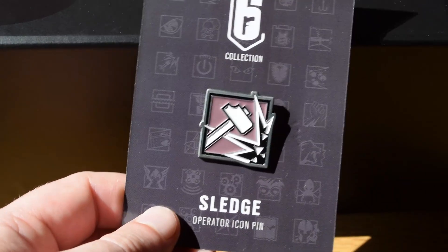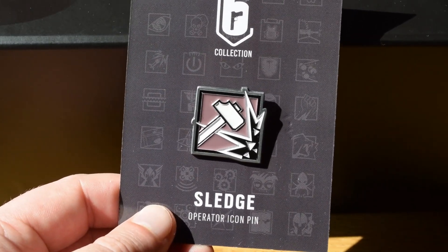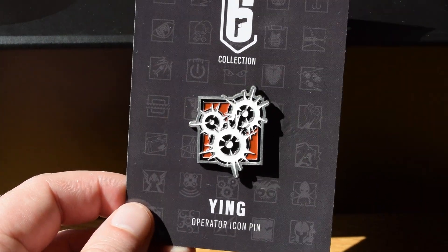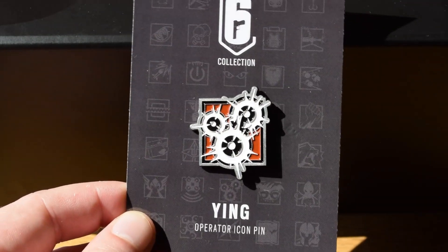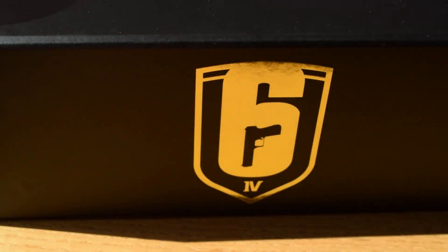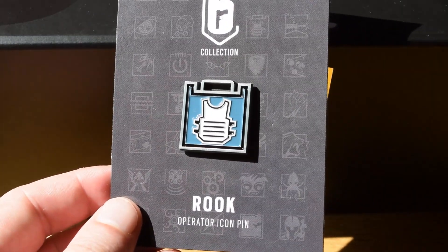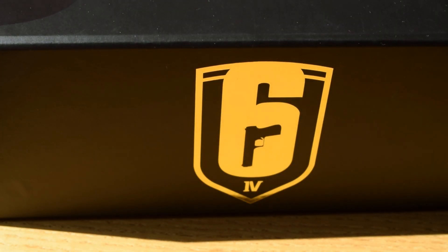Then we've got Sledge, of course an old classic, and a very nice pin to have. Then we've got Ying. Ying is a very busy icon — there's a lot happening in there. Then we've got Rook, and of course this is simply just a box with a handle on it. Rook's armor icon on the front looks brilliant.